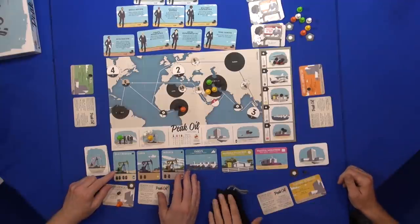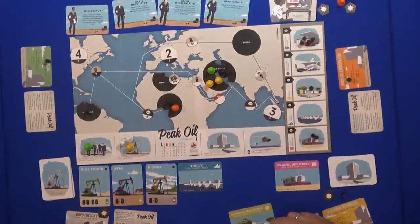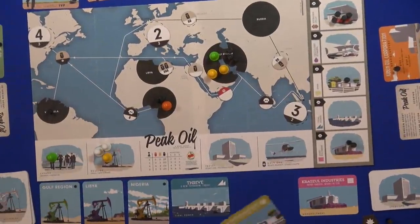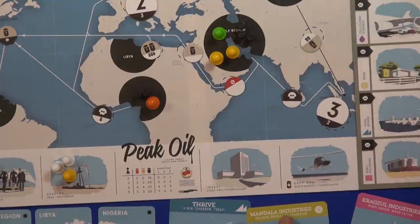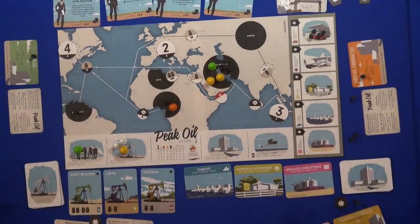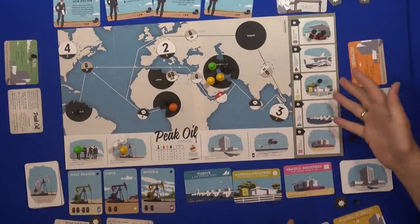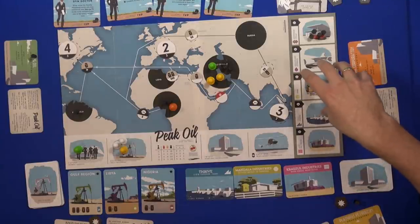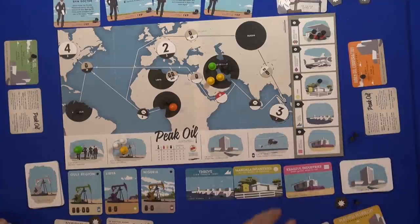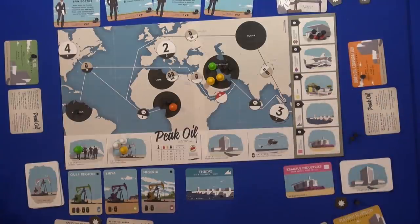When peak oil hits and all the black barrels are gone from the back, we want to have invested in startup companies. We have to move our finances into other businesses. Each of these costs an amount equal to the number of barrels here, but for big oil, it's essentially free at the start. Once we start investing in marketing for technologies that small startups work in, they gain value in the eyes of customers. When peak oil hits, only what the public thinks of the technologies we invested in will be of any value to us.